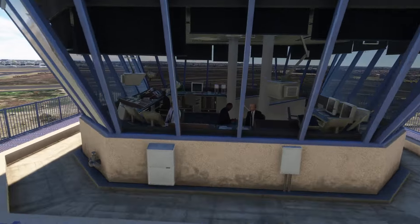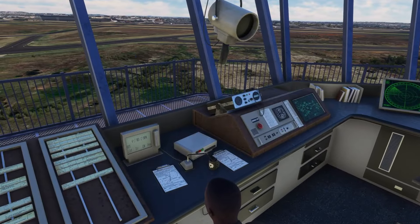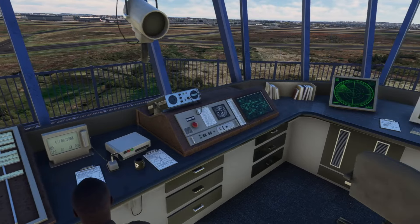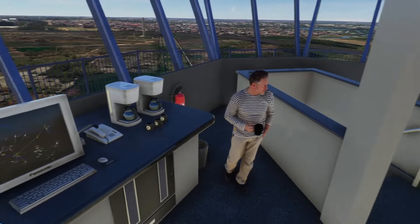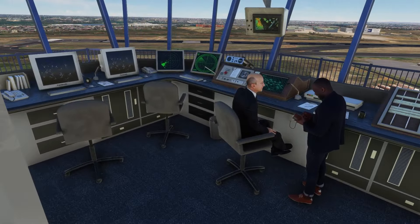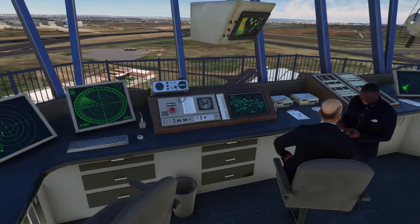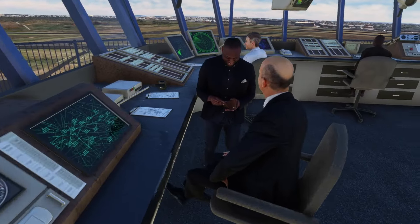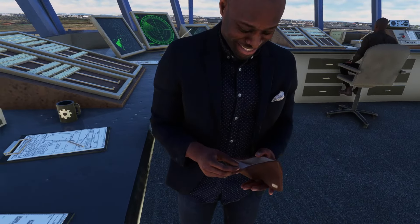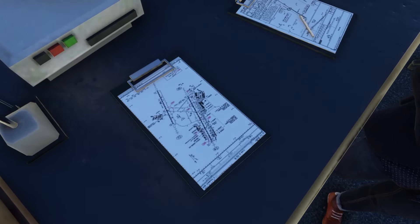So if we come back down into the control tower, you can see around the room — the various stations are really nicely modelled. The characters are very good quality. Can we read the charts? How good is the resolution on this stuff? Almost.